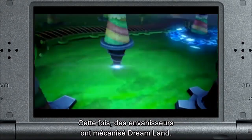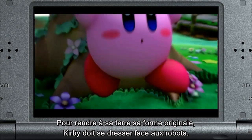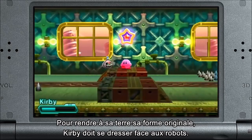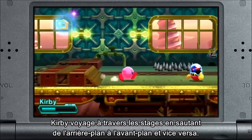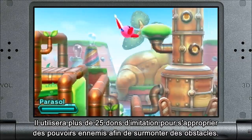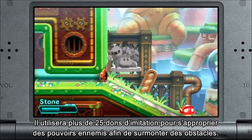Invaders have mechanized Dreamland. To restore his home to its original form, Kirby must rise up against the robots. Kirby travels through stages by jumping back and forth between the foreground and background. He must use more than 25 copy abilities to borrow enemy powers and overcome various obstacles.